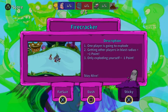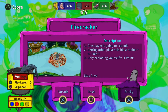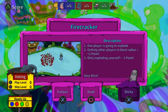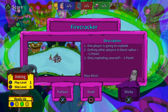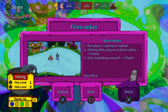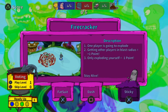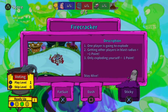All three of us have no idea what we're doing here. This game mode is called Firecracker — one player is going to explode; getting other players in the blast radius is plus one point, but only exploding yourself equals minus one point. Fat suit is X, dash is Square, sticky is X. We're all completely going into this without any knowledge of how to be successful.